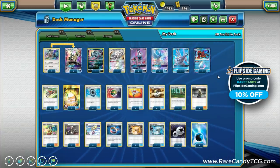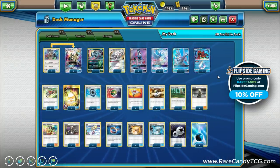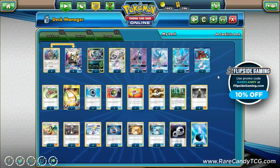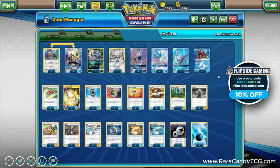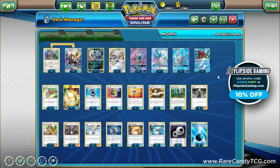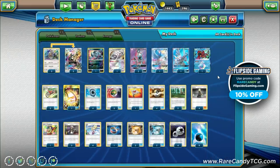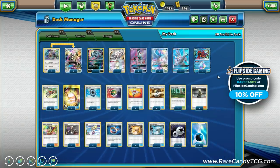Silvalli GX came out all the way back in Crimson Invasion and initially had a good bit of hype surrounding it when the set was coming up. Unfortunately the card has not quite been a tier-one archetype — it has done okay at some events but has fallen off the radar, especially after we lost things like Max Elixir and some cards in rotation.